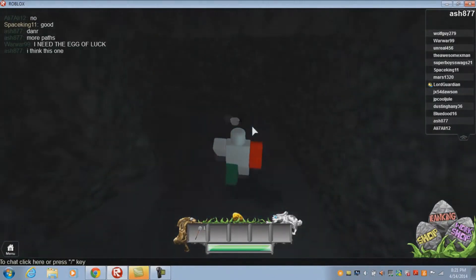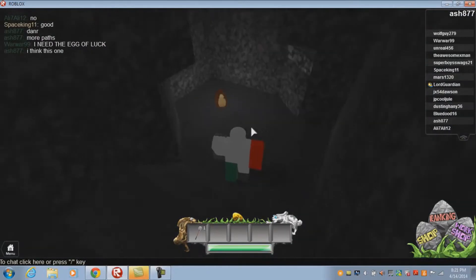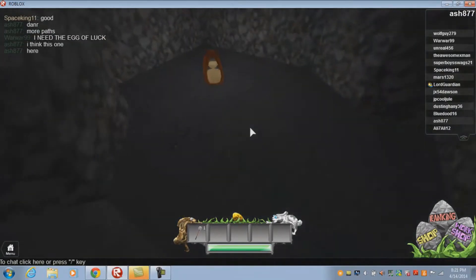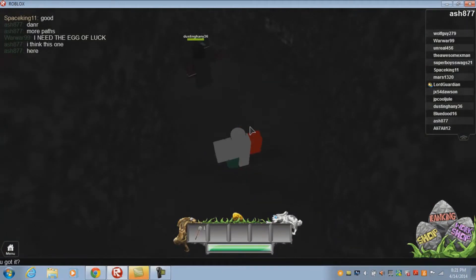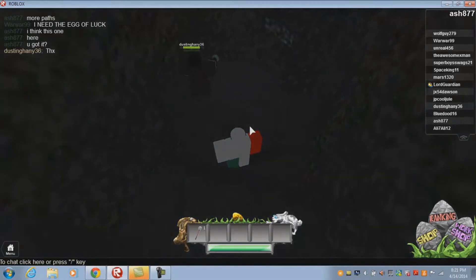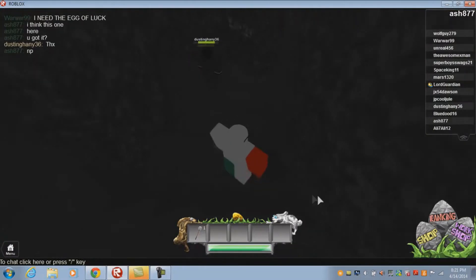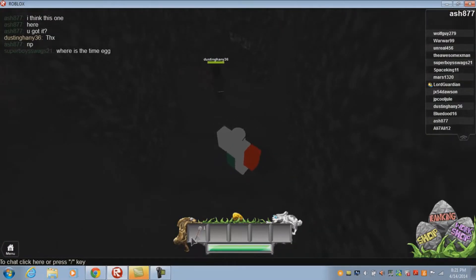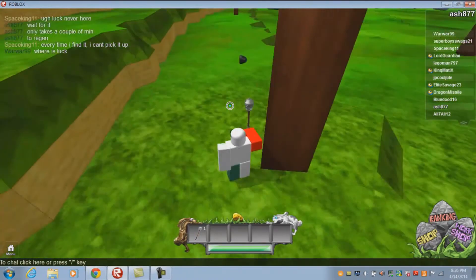Once you are in the right location, you will find the Egg of Time. Sometimes it may glitch and not appear in your inventory — just keep stepping on the egg until it is in your inventory. Once it is in your inventory, congrats, you have gotten the Egg of Time.